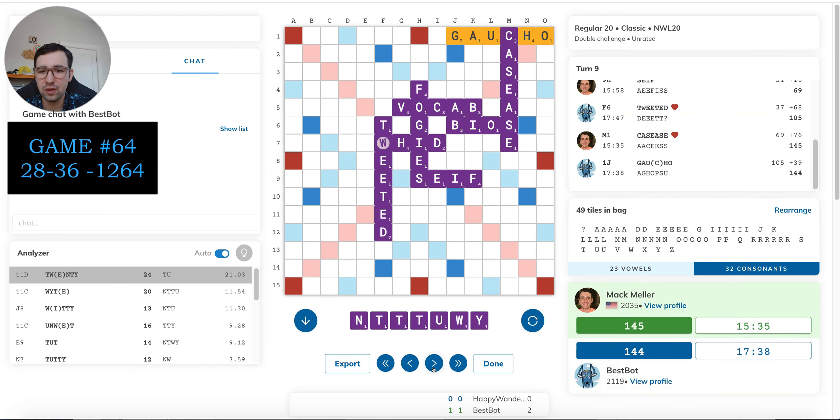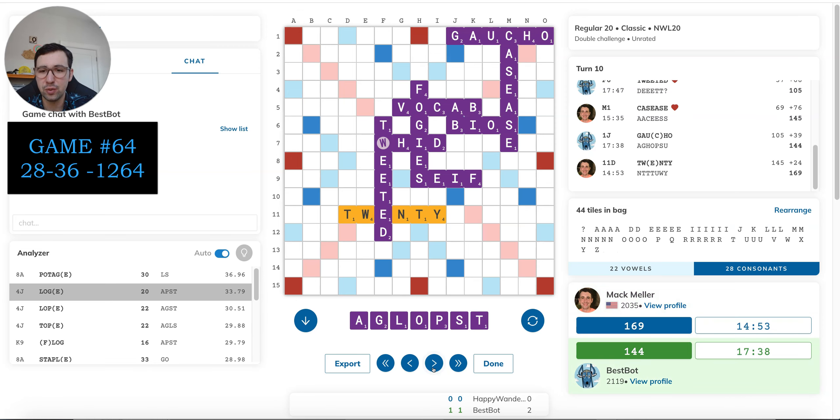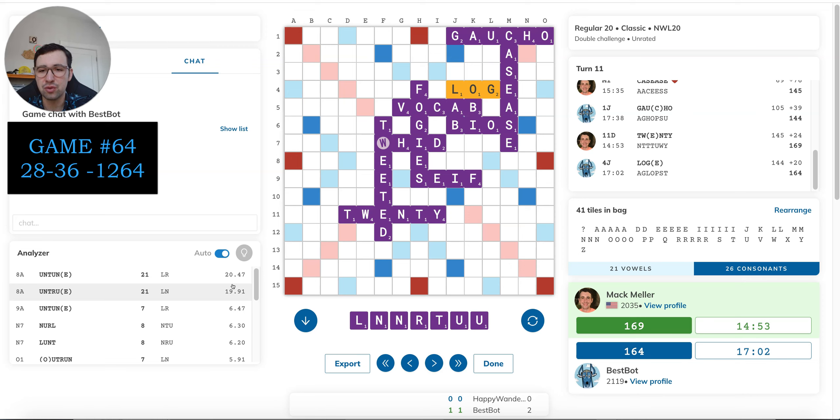At this point I was still feeling okay about things — it's a horrible rack but I have a good way to clean it up, and that's honestly the only reason I stayed in this game as long as I did. Interesting — the bot passes up potage for 10 more to play Loge and keep things tight. I'm not sure I would have done that — 10 is a bit to give up. LS is still a pretty good leave; there aren't any huge S hooks on this board. Very patient play by the bot, which is interesting.